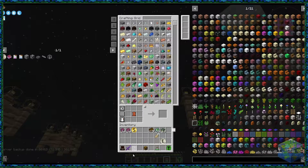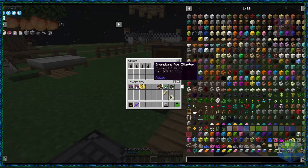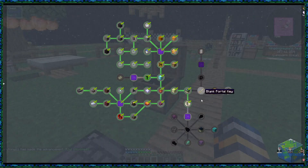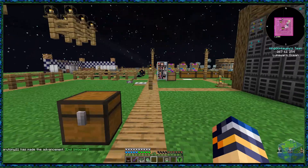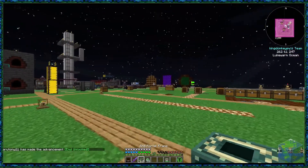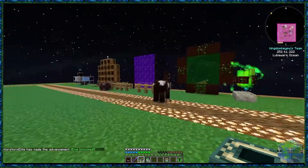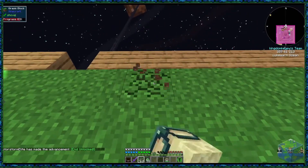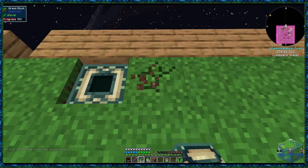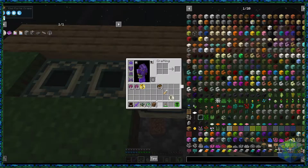I've got a chest as well, so let me put this down and see what we've got. We've got some Energizing Rods, so that's to do with power. Okay, so that's pretty much that. Now we need to build the End Portal, which works exactly the same as normal. I'm going to put this in the portal area. Do you want it in the floor or just on top of the floor? On top of the floor - yeah, okay.